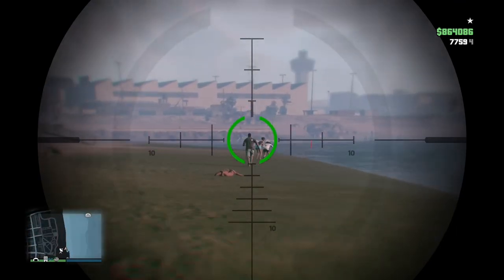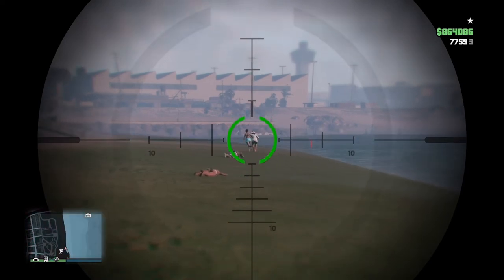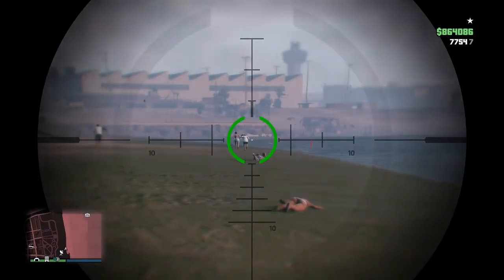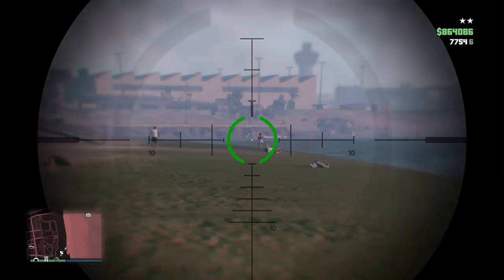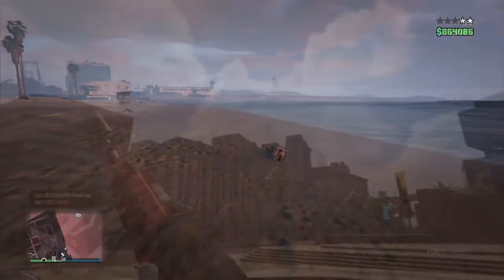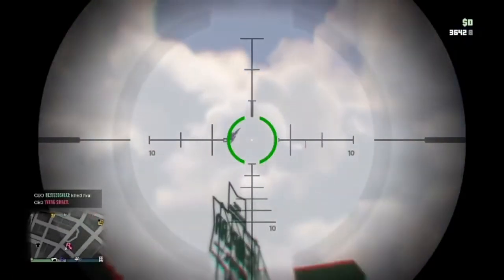Tip number five — practice drag scoping and bringing the crosshair over targets. As you can see on these pedestrians, I'm literally doing that — practicing drag scoping, making sure my reticle dot is on them. Lately I've been using the suppressor and the advanced scope and I've been going crazy sniping people out of jets. I've got a couple clips of that.